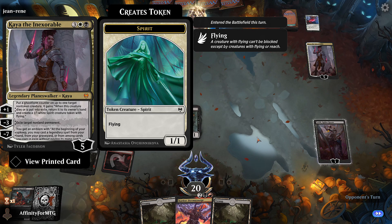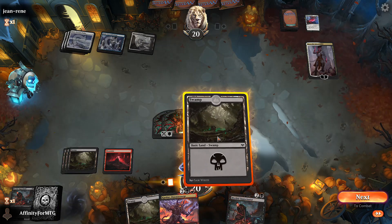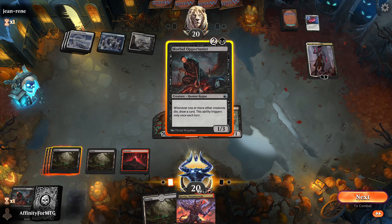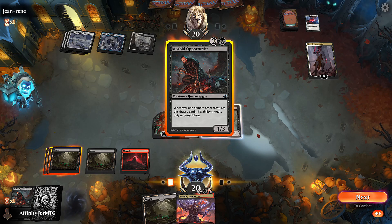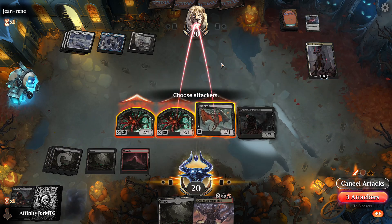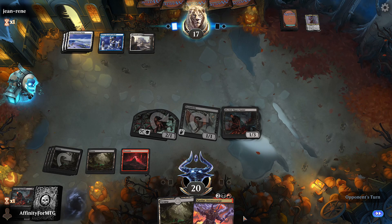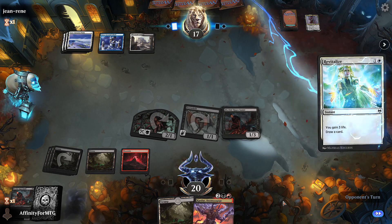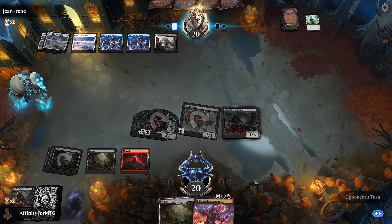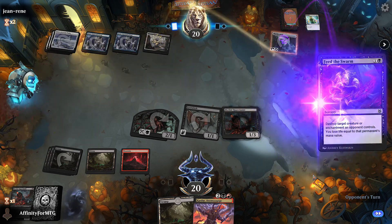This is fine - even if they board wipe again we just make two more tokens. Kaya - exiles target permanent, that's gonna hit my Lolth I'm sure. I'm tempted to play Morbid Opportunist but it doesn't do as much as drawing a card when all my stuff dies if they have another Doom Scar. I'll go with Morbid Opportunist - I'd rather draw a card. We traded planeswalkers. I don't have as much power but they don't have blockers.